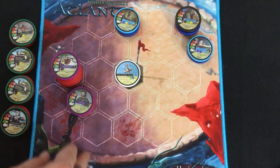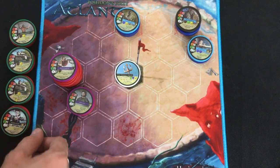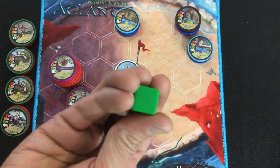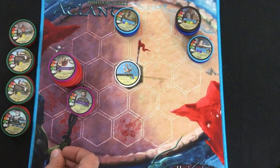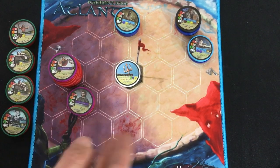Barring special powers, any units you deploy cannot move or attack this round. For units already on the board that weren't deployed this turn, next you have movement — each unit can move up to its movement value, and you can't move into or through other units. Then you have the attack step: in whatever order you want, you resolve attacks, rolling the indicated number of dice. The enemy has to be within range. The dice show either an H for a hit or a blank — so it's either one damage or no damage for each die. Then that's it for the player turn. Really simple.